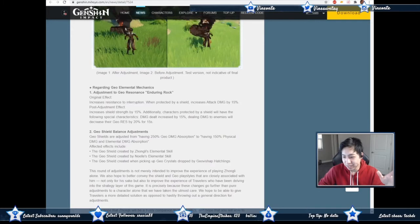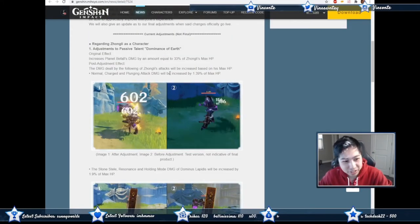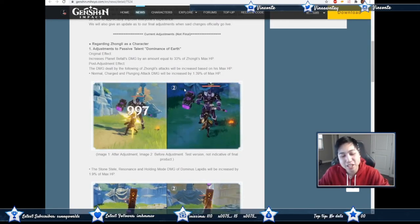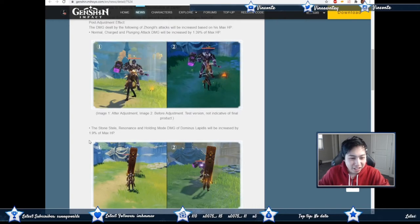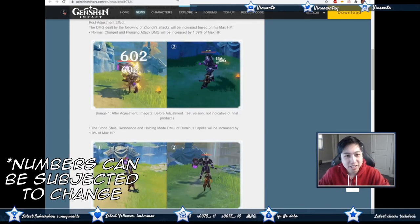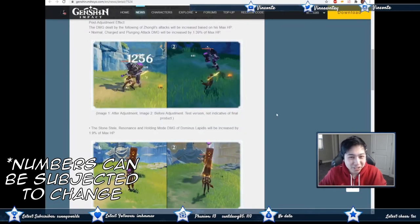Let's go over my thoughts. The Ascension 4 Passive, Dominance of Earth: normal, charged, plunging, and attack damage increased by 1.39% of max HP, and the pillar does 1.9% more damage of his max HP. If we look at the math, assuming Zhongli has a base of 20k HP, you do extra 278 damage. He attacks pretty fast, so it does chip away nicely. It's not that much of a buff, to be honest.